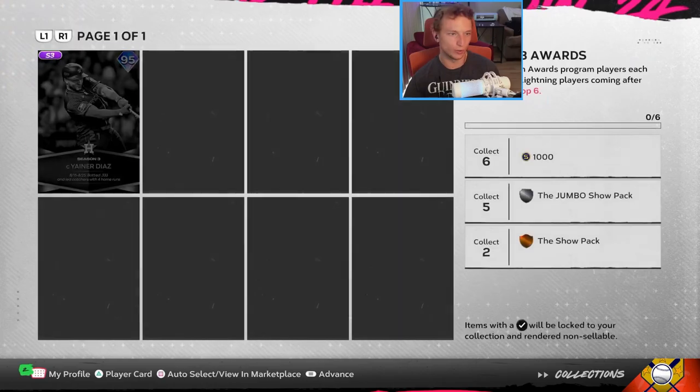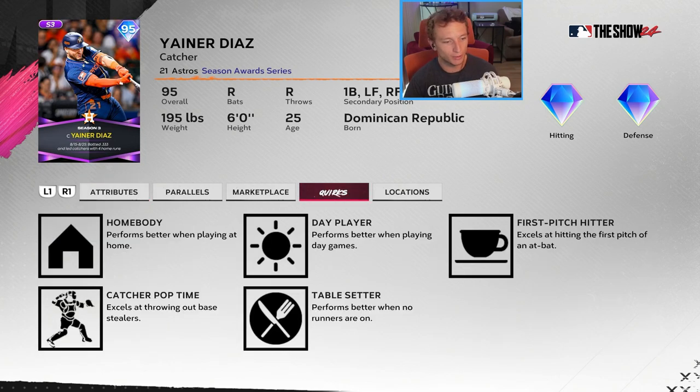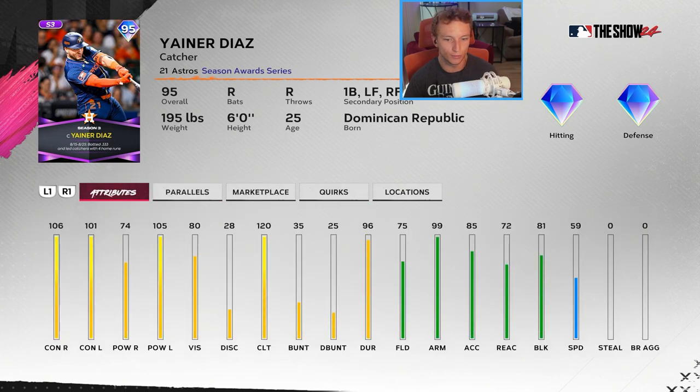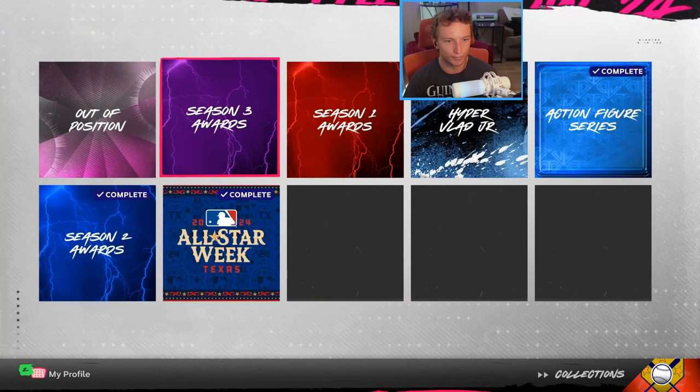The season three awards will have Ynir Diaz as catcher. Right out of the gate for every season, it's important to get players at key positions — catchers and bullpen pitchers especially. He's got great contact, catcher pop time, 99 arm, so he's going to be throwing runners out. Don't steal on him.